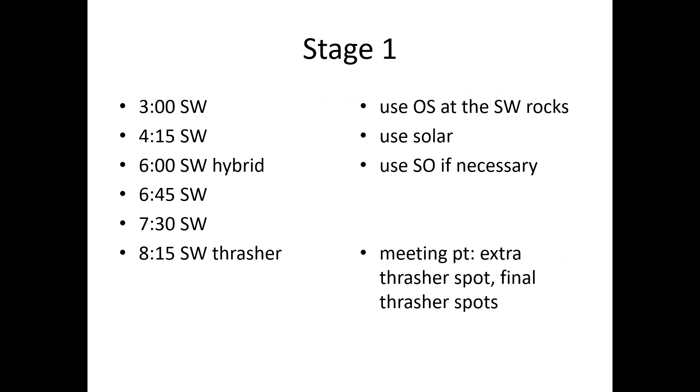These are the timings of the waves in Stage 1. Note that these are the times that the enemies spawn, not when they start moving or reach the main area. In general, they will meet up near the final thrasher spot about 10 to 15 seconds after they spawn. They will reach the ramp about 40 to 50 seconds after they spawn. Use Orbital Strike on the first wave — depending on the mutators, you may need more than one. Use Solar on the second wave. Use Shield Overcharge on the hybrid wave. By that time, you should have enough to fight the waves without top bar.